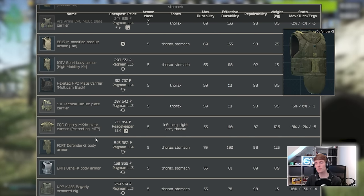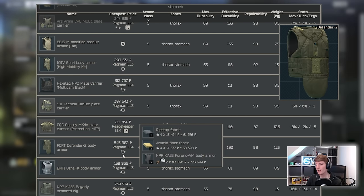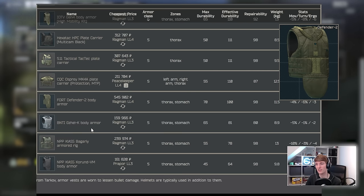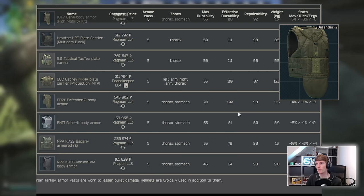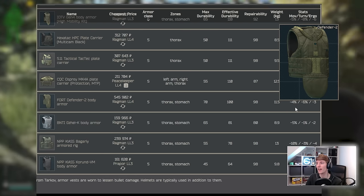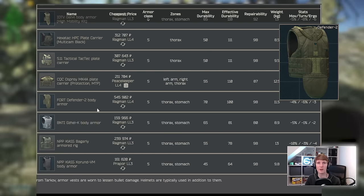People seem to really like the Defender 2 and I'm not entirely sure why — it's craft only, with the craft requiring two Karunds, so it only makes sense if you have badly damaged Karunds. It's actually one of the lowest effective durability class 5s — only the Cacel, Bugari, and Karund are worse, those being the entry-level budget versions. It is steel so it repairs very well, but it's heavy with mixed debuffs. It's kind of in the middle — I might use it if I have one but wouldn't go out of my way to find it.